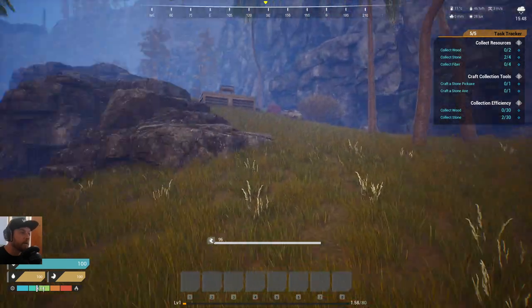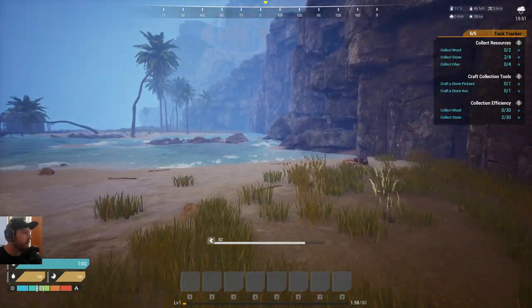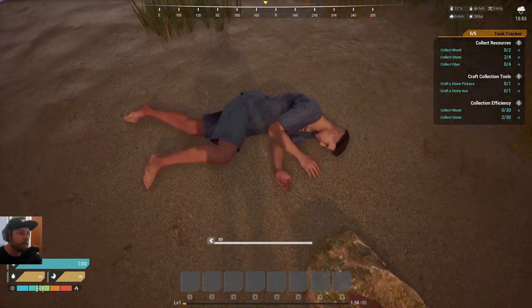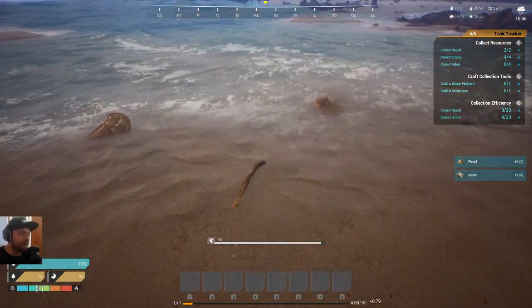I'm going to quickly come over here and loot these little shacks. Oh, there's a character there — fair enough, I won't stop people straight away. I'll leave them. This is a new beach.